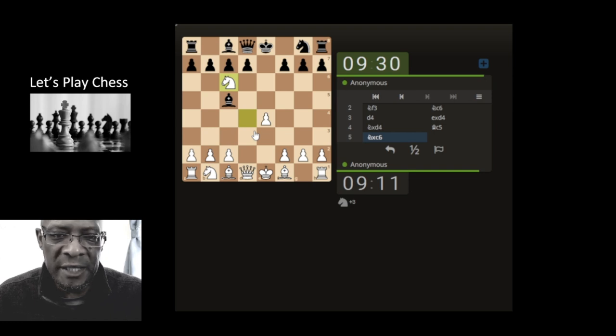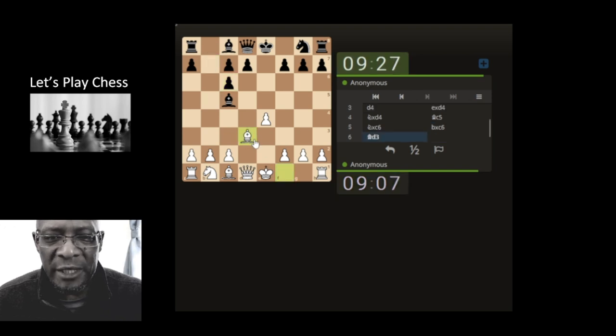We're used to this pattern. Bringing the bishop out would be automatic in a fast game. I'm just bringing the queen here, attacking the queen, seeing what it wants to do — because they don't want to get mated in that situation.